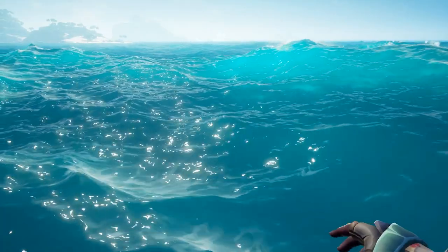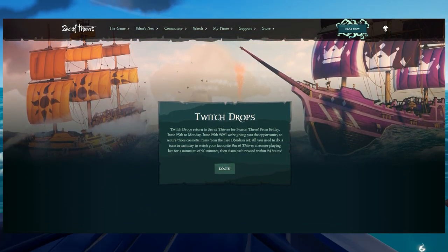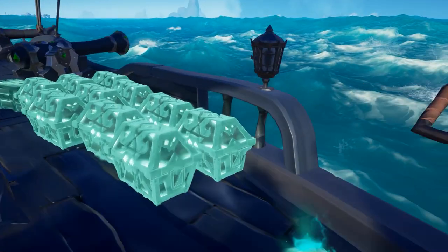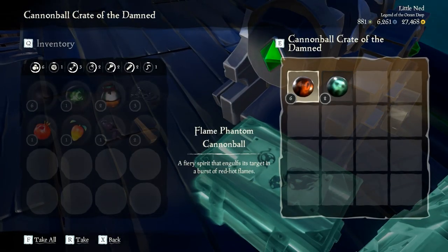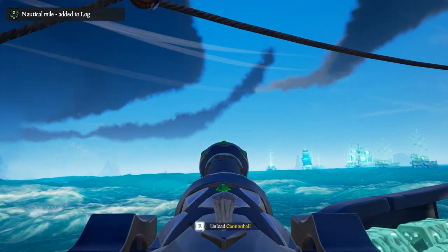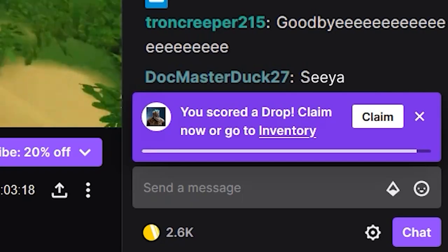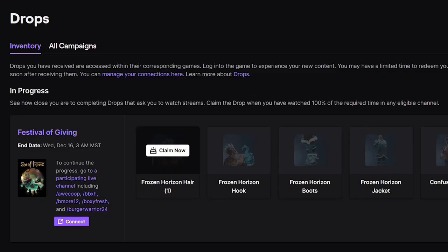Go to the top link in the description, click the sign up button at the top, and then go through the process of linking your accounts. Once you've done that, you'll get a big notification saying this account is linked with this account, and then it'll work. Watch anyone streaming Sea of Thieves, and once you've watched for 20 minutes, you'll get a notification in the chat — click on the claim button and you will get your reward in the game.